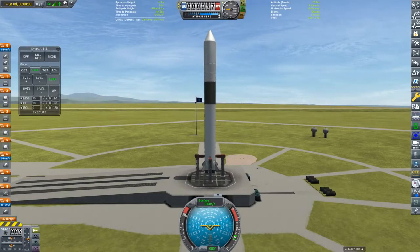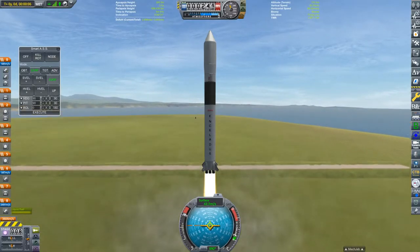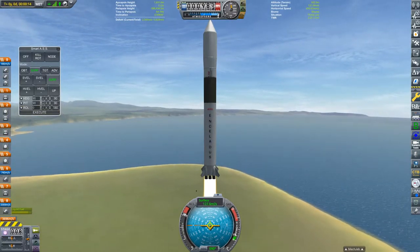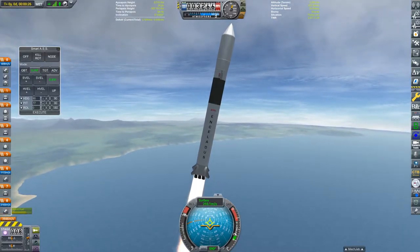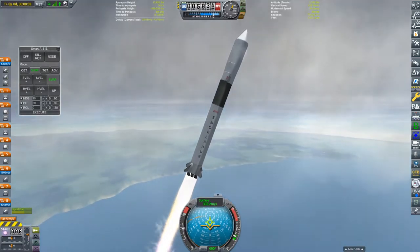Hello everyone and welcome back to another Kerbal Space Program video with me, Oofusboofal. In today's episode of Modded KSP, we're going to start things off with another launch of our Enceladus launch vehicle, which is in fact the same one that we used to send our Kerbals to the Mun in the last episode. But we're going to be using it for a slightly different reason.